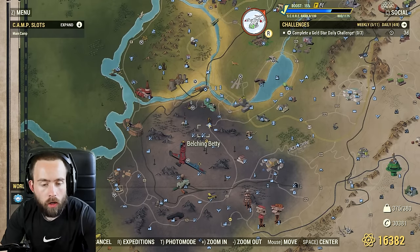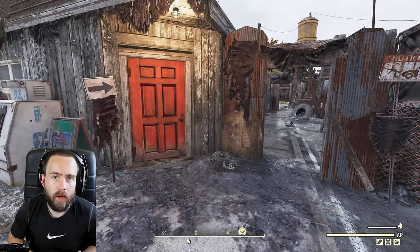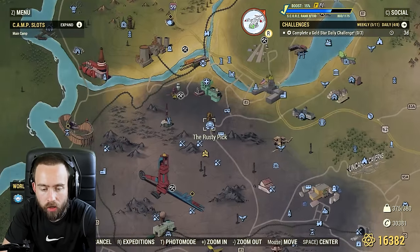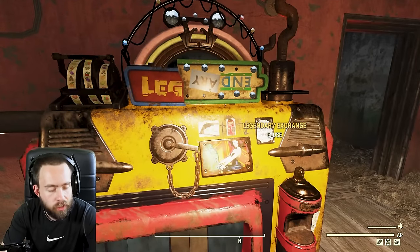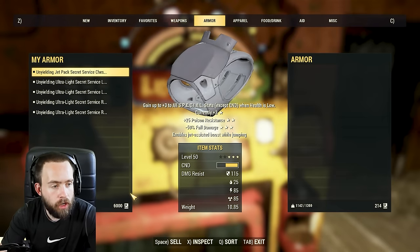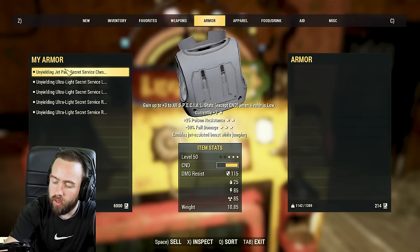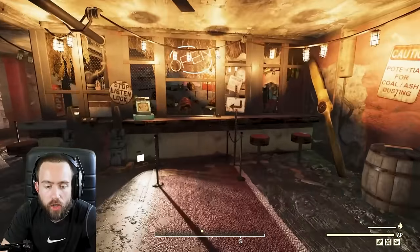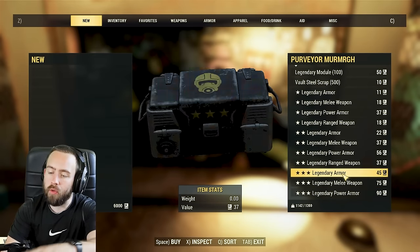The last tip is about legendary weapons and armor. Once you're regularly getting legendaries, come to the Rusty Pick in the Ash Heap. Inside is a legendary exchange scrap machine. You scrap your legendary gear and receive legendary scrip. I have mine maxed out at 6,000. You can then take the scrip to the Purveyor to purchase one-star, two-star, or three-star legendary items.